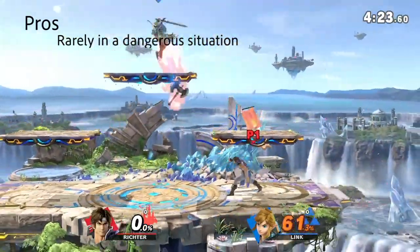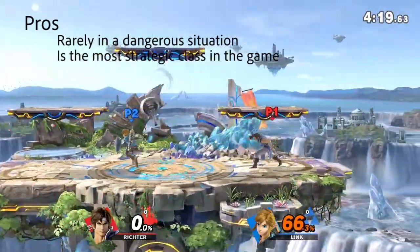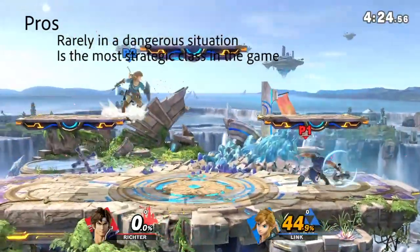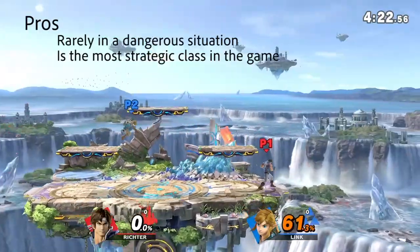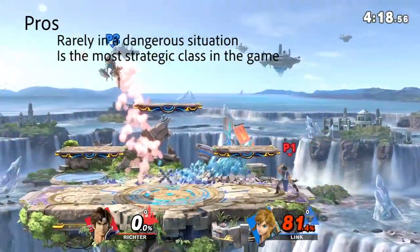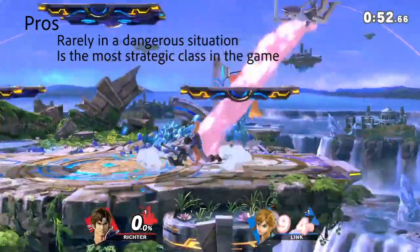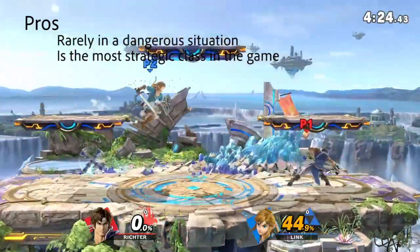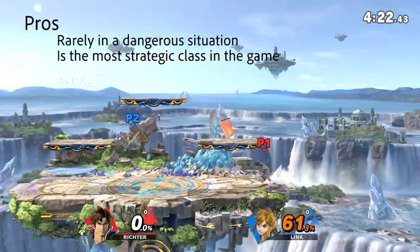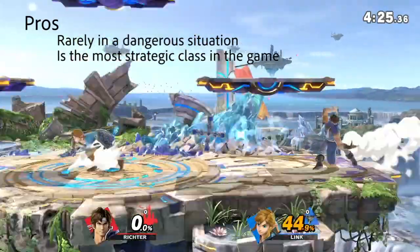Another pro is that you will always be doing something. When you are a zoning character you need to strategically throw out your projectiles in order to maximize your potential as a character. If you throw them out at the right time you will either be able to hit your opponent, frame trap them, or force them to shield while you are close. These will all lead to getting more damage on them, and the fact that you get to do this all game and strategically play with your opponent is really appealing to some people.